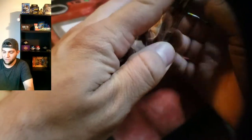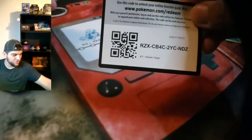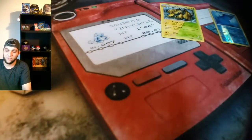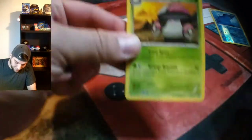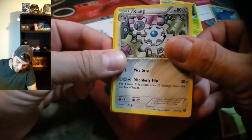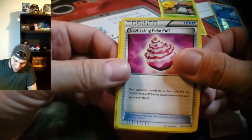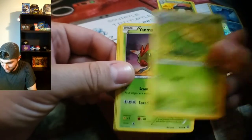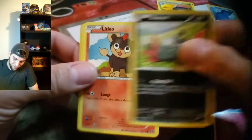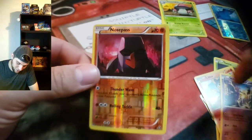Okay, next on the Steam Siege list — here is your code card. Give away the code cards on every one of my videos. It's XY — it's backwards, that's why. Non-holo Among Us, Captivating Poke Puff, skip — Sneasel, Ledlow, Nidorino, Nidoran — sorry, Nidoran — and a reverse holo Nosepass.